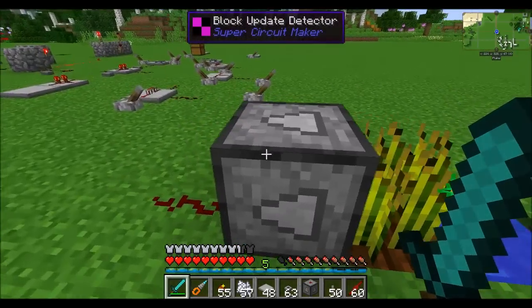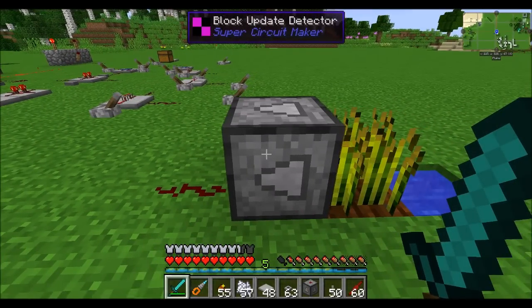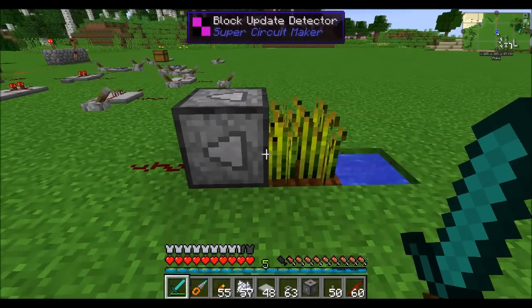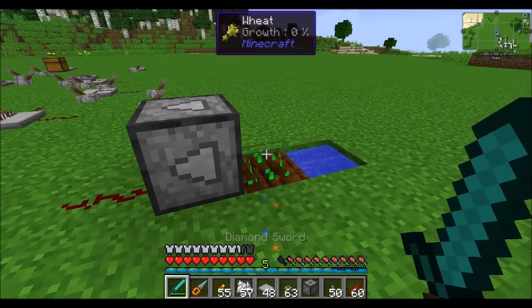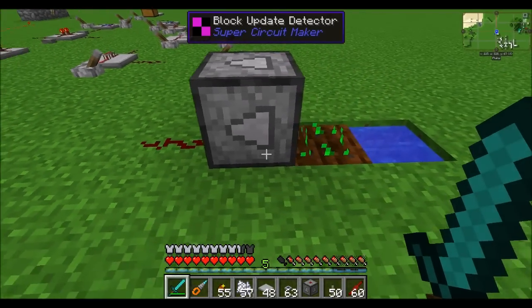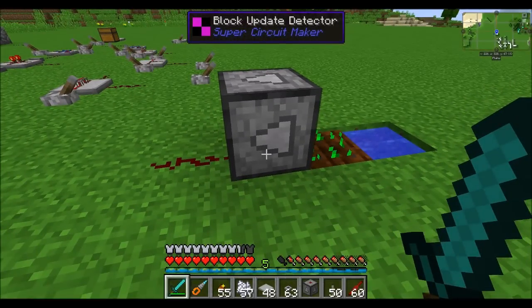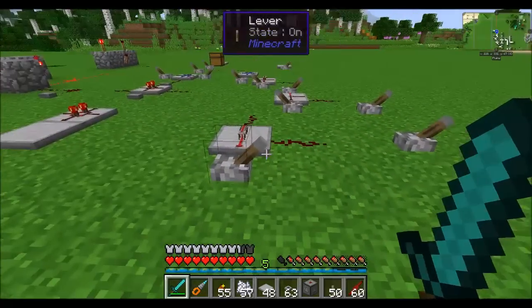Do you guys know what a block update detector is, or a BUD switch? It's something you can do with vanilla redstone. You can trigger when there's a block update nearby — for example, when you harvest wheat, it emits a quick pulse of redstone signal. This is added in Super Circuit Maker. I believe Minecraft 1.11 is adding a block like this too. So this is something you can use to integrate with your circuits pretty well.